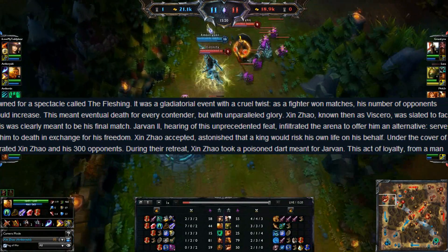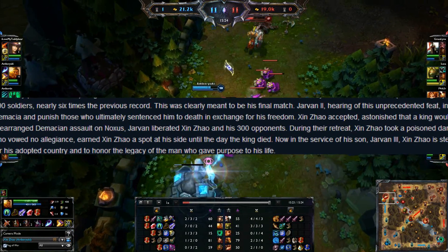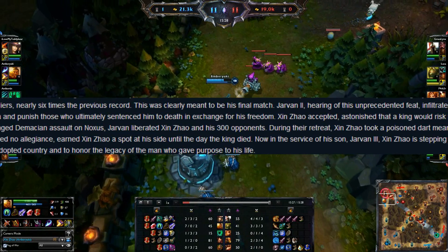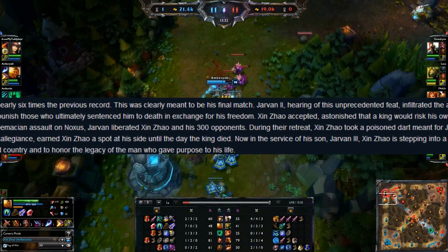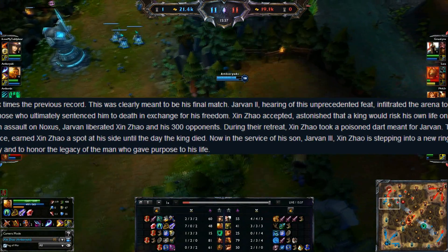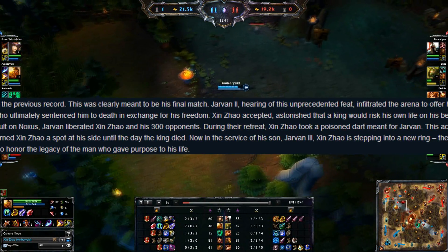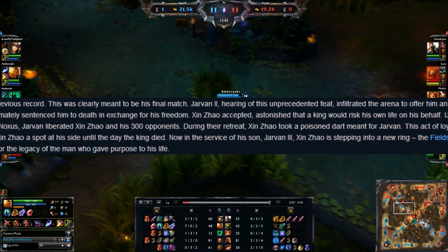Jarvan II, hearing of this unprecedented feat, infiltrated the arena to offer Xin an alternative: serve Demacia and punish those who ultimately sentenced him to death, in exchange for his freedom. Xin Zhao accepted, astonished that a king would risk his own life on his behalf. Under the cover of a pre-arranged Demacian assault on Noxus, Jarvan liberated Xin Zhao and his 300 opponents. During their retreat, Xin Zhao took a poisoned dart meant for Jarvan.